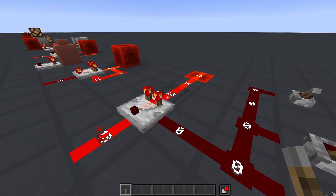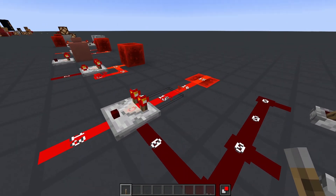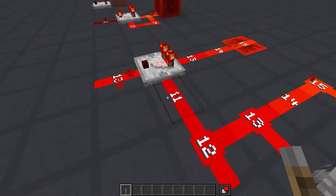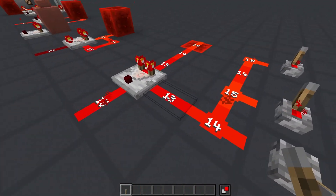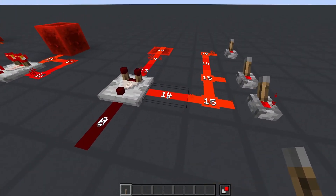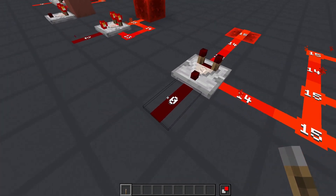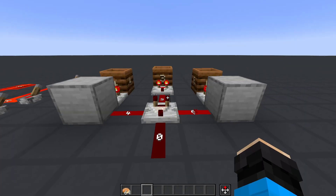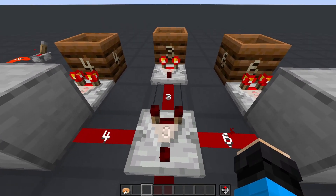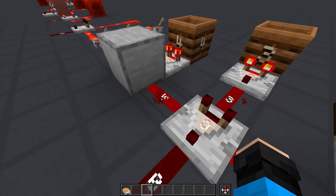The core mechanics of the comparator are to, well, compare inputs. The comparator has the ability to compare the main input to either of its side inputs. If the main input has a higher or the same power level than both the side inputs, it'll output whatever the main input power level is. If any of the side inputs are greater, the comparator will not give an output. The main input has to be greater than or equal to both the side inputs, if they exist.